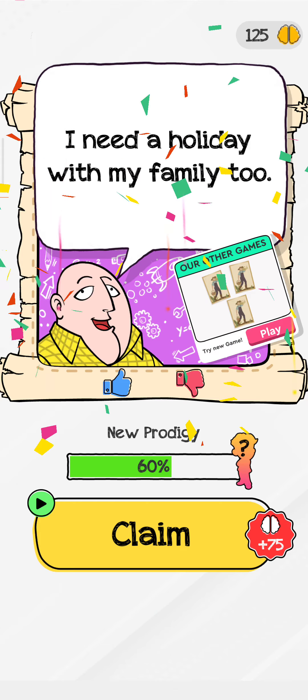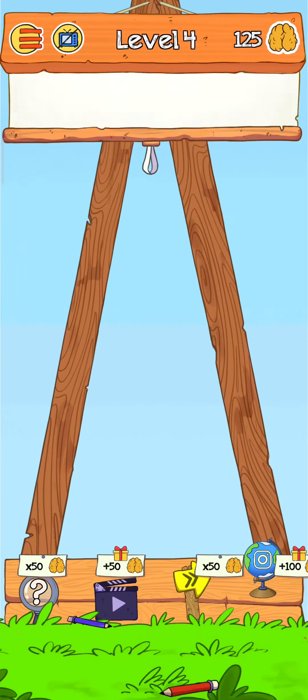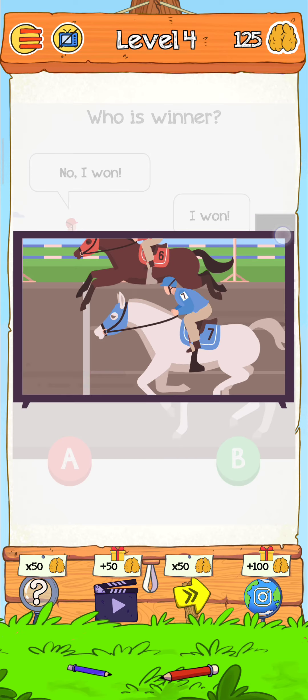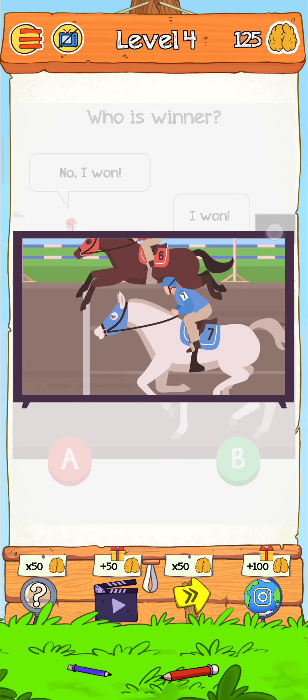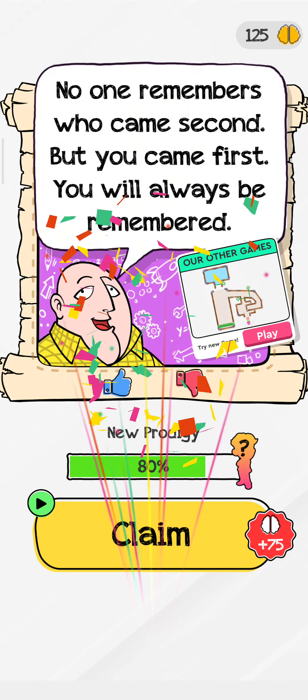Tap here for the next level - Level 4. Let's play and find out who is the winner. We show the evidence, just tap on the TV screen here. The 6 again - the 6 is the winner. Just tap on A and now the level is complete.